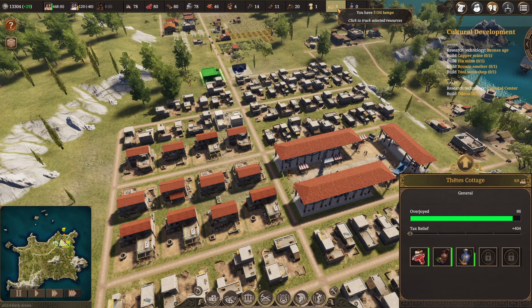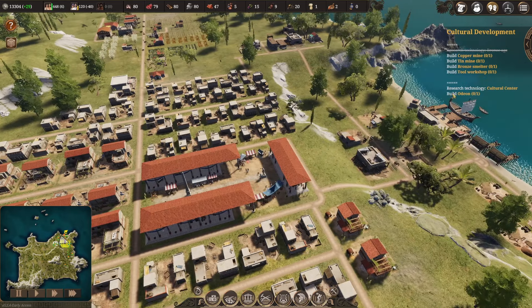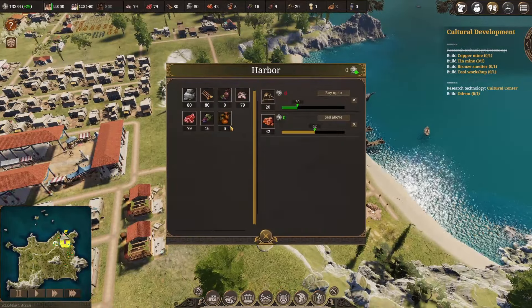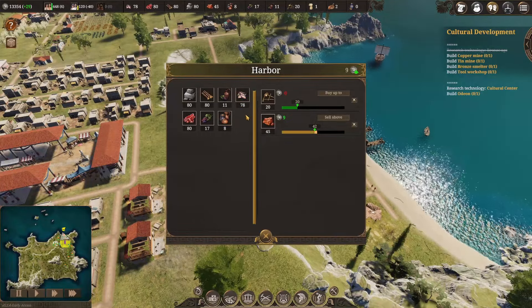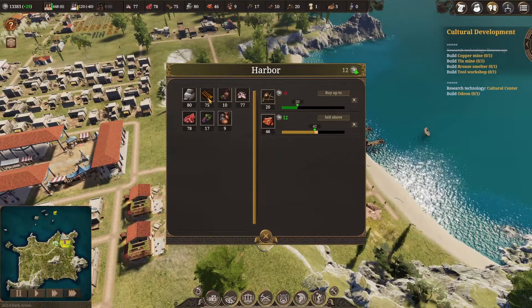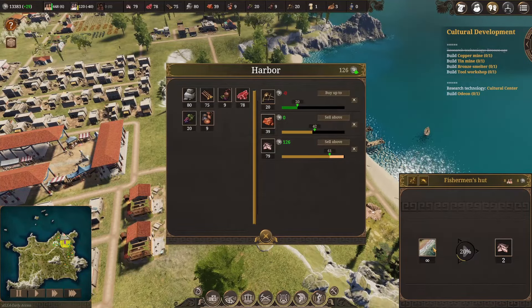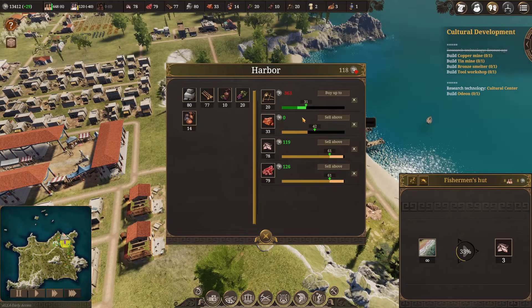Oil lamps are being delivered but it's taking a minute to get there. We could start selling some things too - at least the items available for trade. I don't want to sell limited resources like stone or wood, but fish is unlimited and so is meat, so we could sell a bit of those to get more money and more tools.